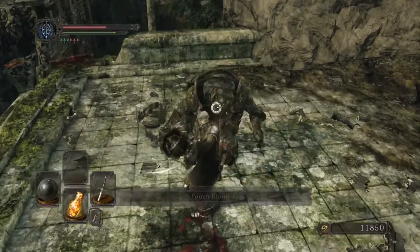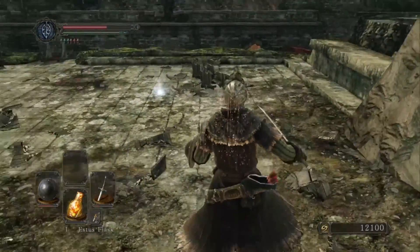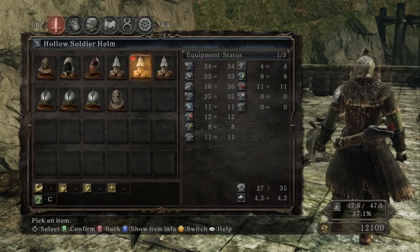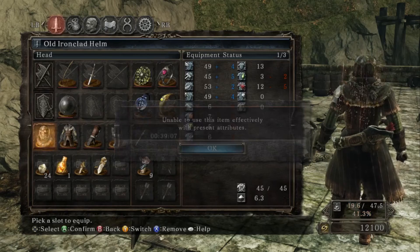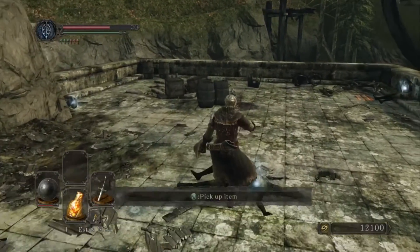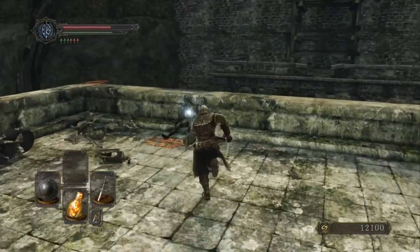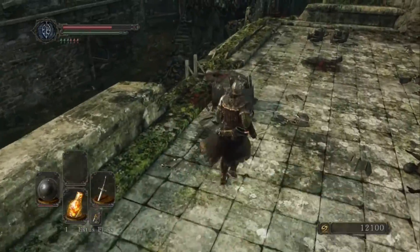I don't want to risk it. A helmet — I might actually use that. I can... I cannot. I need 14 strength and I don't have that. I need to level up my strength anyway, I think to 16, to use the shield. And a whip dropped too. I don't like whip weapons.